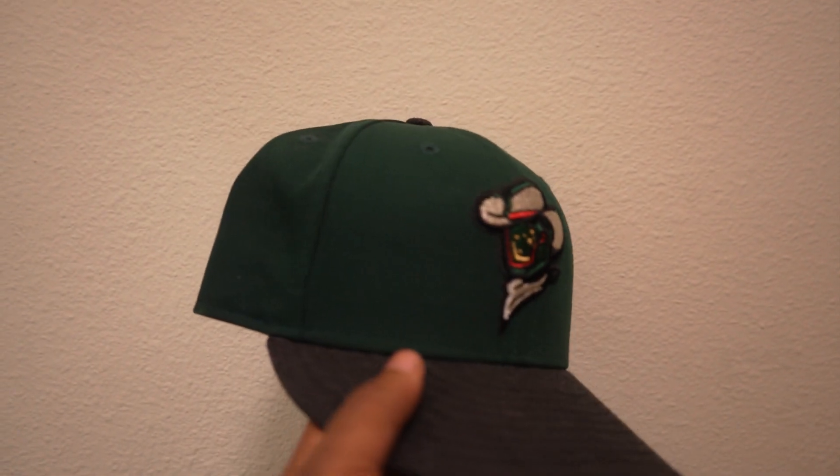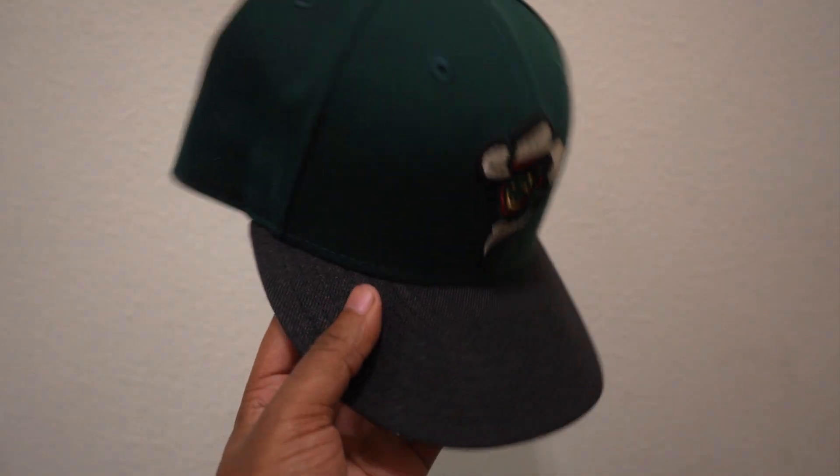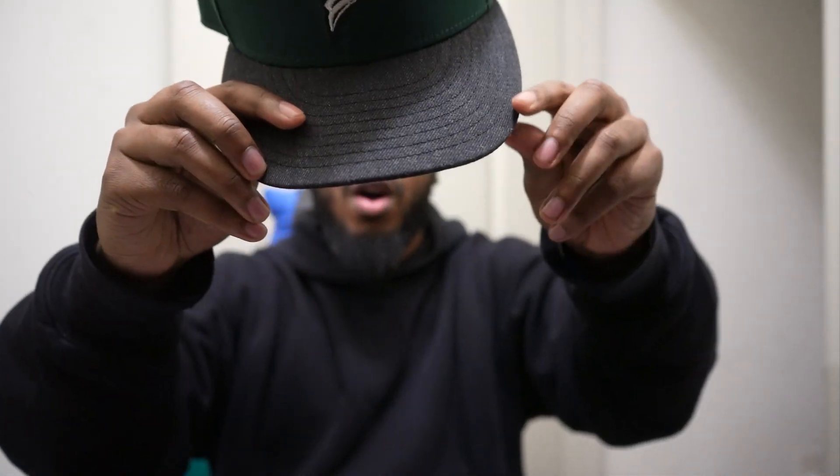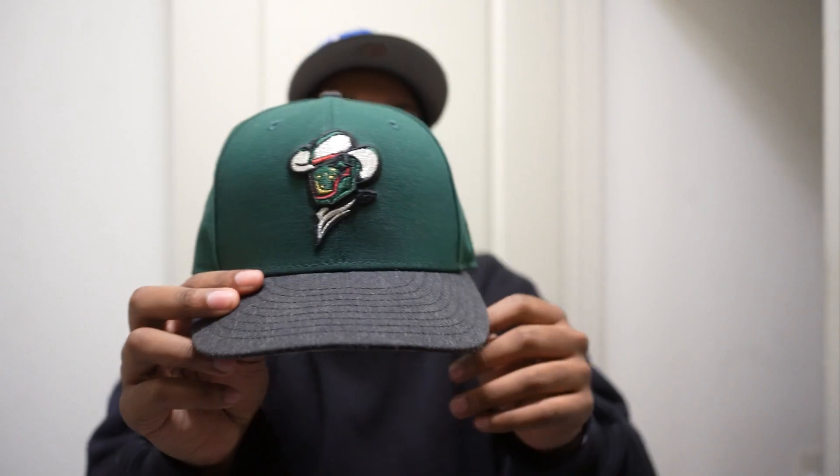On to my sixth favorite hat — this is a hat that I designed myself. It is my 2.0 version of the Boba Fett. It's a green dome with a black brim, but the only thing is it wasn't a solid black — it looks like a washed black, and that's what they kind of gave me. I wish it was just a tiny bit darker, but it is what it is. The UV is gray, and you got the silver, green, and red in the Space City Cowboys on a plain jane — no side patch. Everybody was really attracted to it just because it's a Boba Fett-inspired hat. Everybody was like, there's no side patch, that's clean — plain jane, plain jane, plain jane.